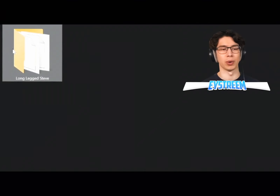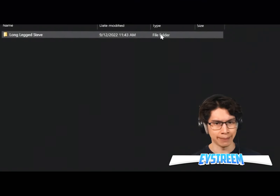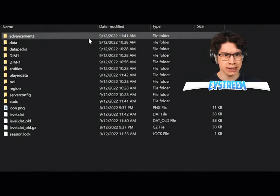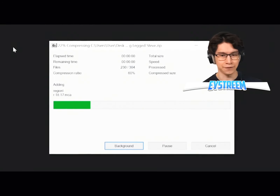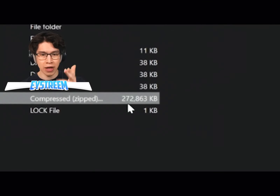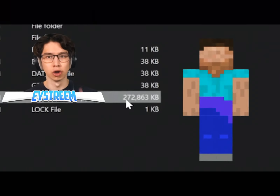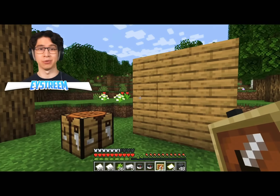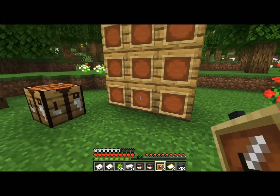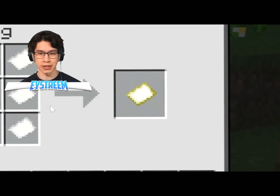Inside this folder are all the files from the world we were just playing on. What we need to know is, are those files smaller than 500,000 kilobytes? Fortunately, we've got date modified and file type, but size is empty. We can still figure this out. If we grab all the files on the inside of that folder and turn them into a single zip file, it will give us the size. And that there is less than 500,000 kilobytes - it's only 272,000 kilobytes, which means long-legged Steve has only traveled in the chunks that I have explored so far, which should narrow our search area. Since cheats are off, I can't use teleportation commands, so I'm going to have to search the area manually using a bunch of maps.